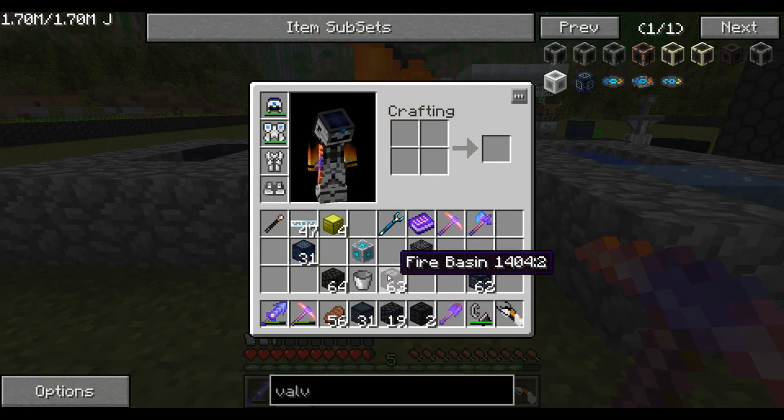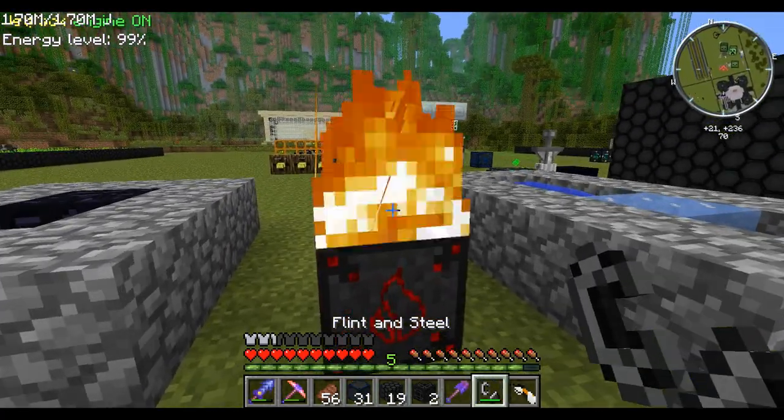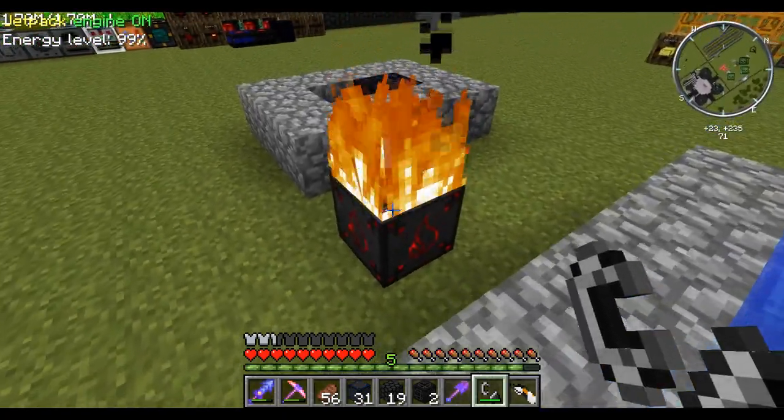Next one is Zycraft Fire Basin. This works as Netherrack - it's just basically Netherrack. It doesn't have any other properties. The mod author doesn't say there are any other properties to it - it's just Netherrack without needing to go to the Nether.